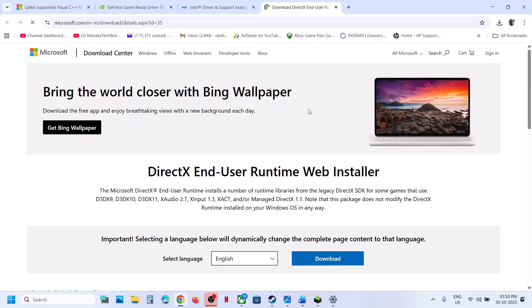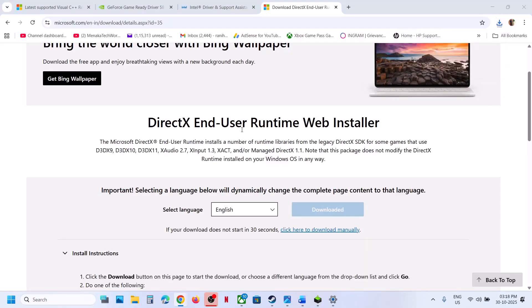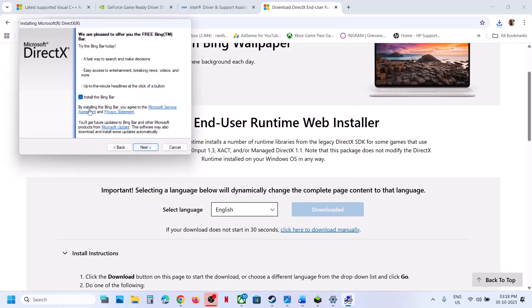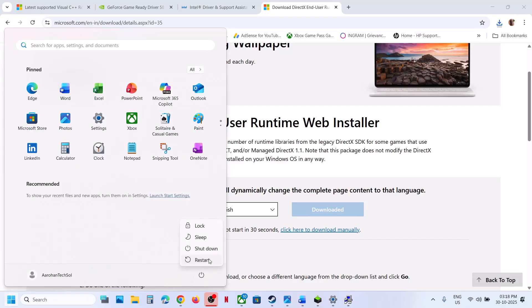Install the DirectX files. Go to the Microsoft website — the link is in the video description. Click Download, run the exe file, click Yes to allow, then Accept, Next, and uncheck Install Bing Bar. Click Next and let the installation complete. Once done, click Finish, restart your computer, and check.